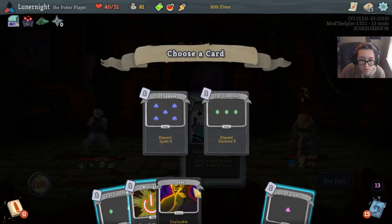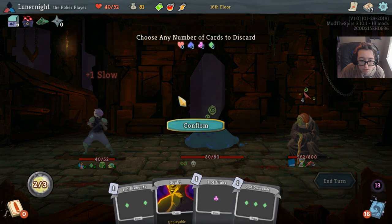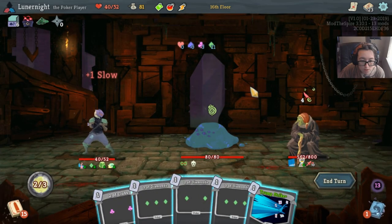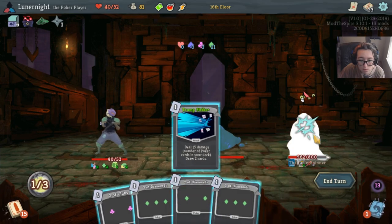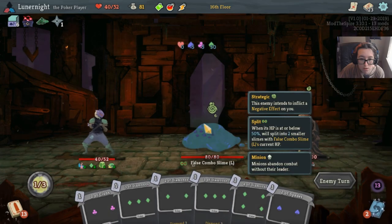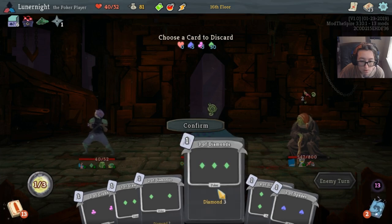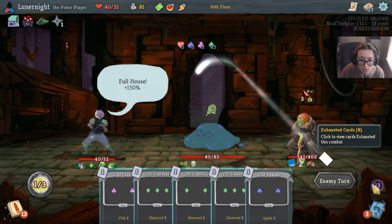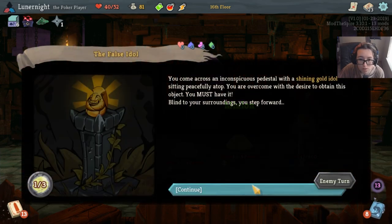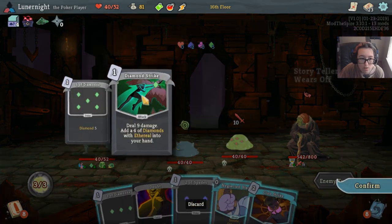Bad joker. Three diamonds. I'll actually just mulligan this whole hand. I'll take it. I don't want to exhaust anything, I don't want to discard anything. Two, two, three, three, two. I guess I'll discard the four. Whatever, I don't care. She's gonna leave.